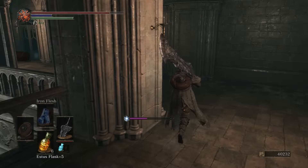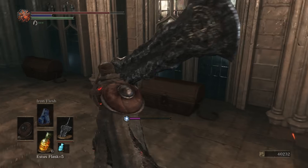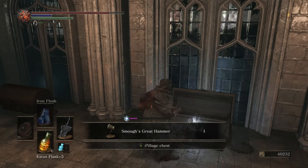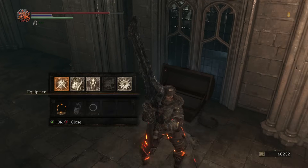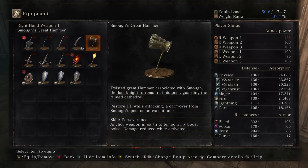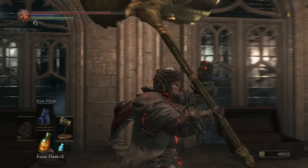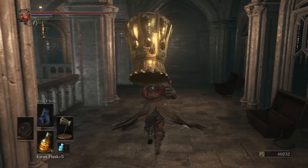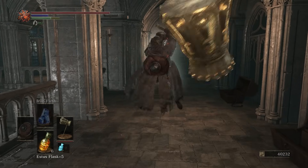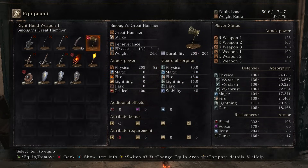So now we've got three chests and some really good items to pick up. In the first chest we have the Leo Ring. In the middle chest we have Smough's Great Hammer. And then the last one, we have a Divine Blessing. I'm sure a couple of you are curious — it's a big hammer. At the end of the day though, it's still not Fogs.